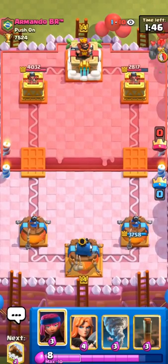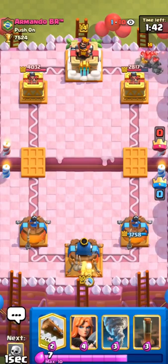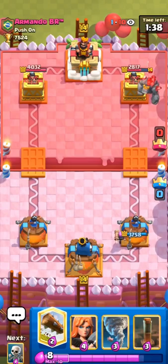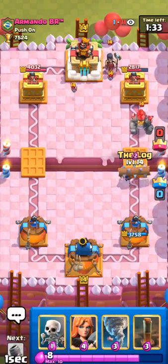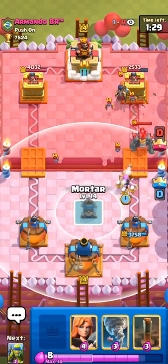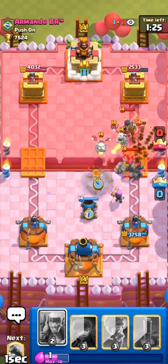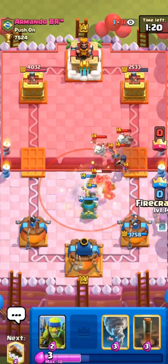Yeah, he does go with the golem in the back. Against these heavy decks like golem and lava it is sometimes better to have mega minion — that's kind of why I put mega minion in the deck in the first place. But sometimes you have to make a few compromises and I feel like it's just a better deck overall in this meta with spear goblins. It's also a lot easier to cycle your cards when you have spear goblins because you don't get into as awkward cycles.